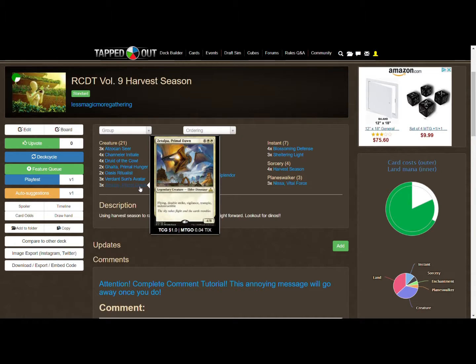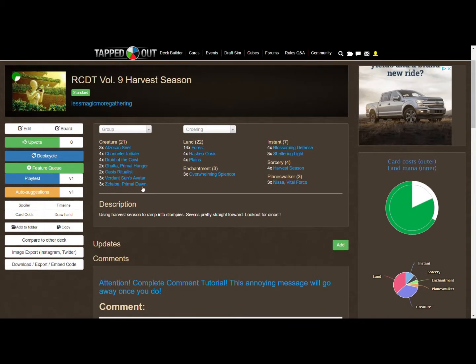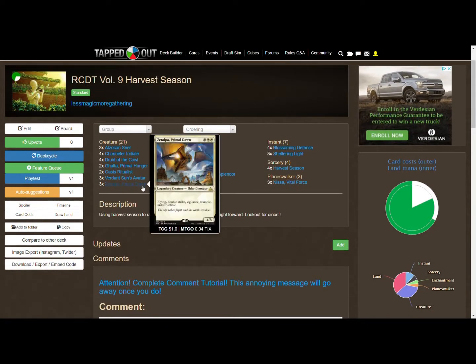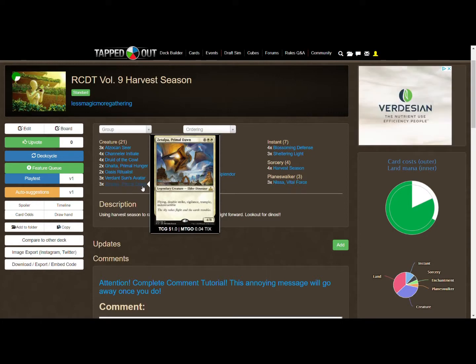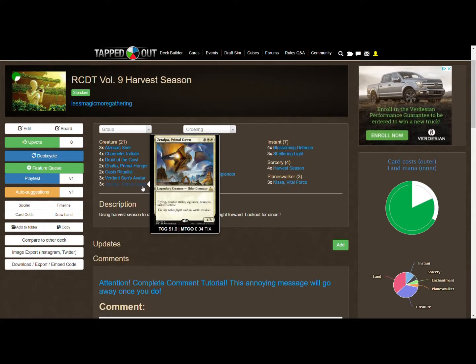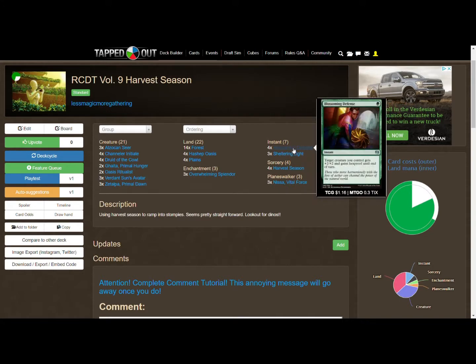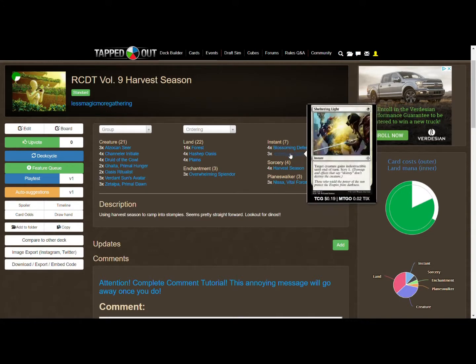We also have three copies of Zacama — it's an eight-drop but I've easily cast it on turn five or six in most cases. If you've got the Avatar out you gain eight life. Zacama is a really good creature: it has to be exiled because it's indestructible, and it has flying, double strike, vigilance, and trample. I think the reason it sees less play is the cost, but in this deck you can cast it a lot earlier than most decks can.